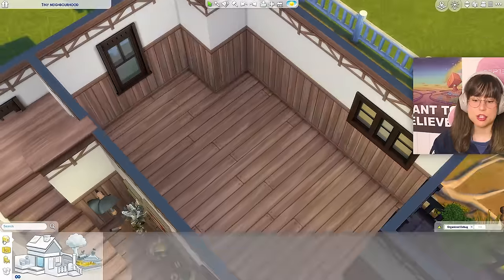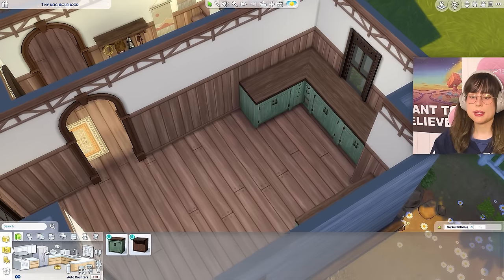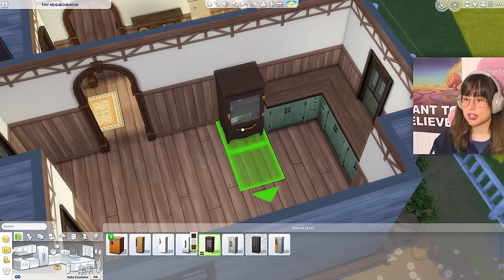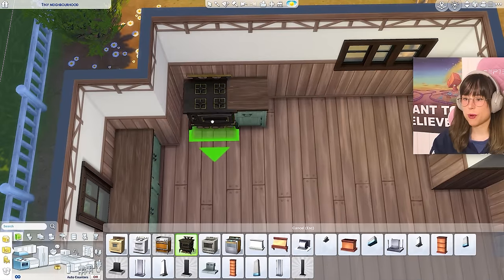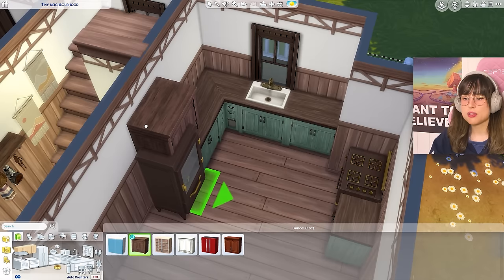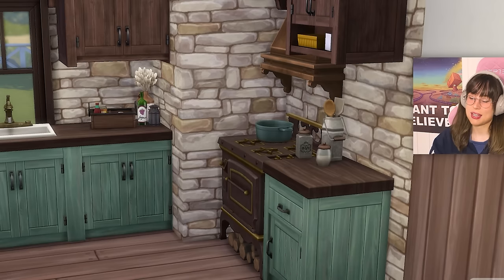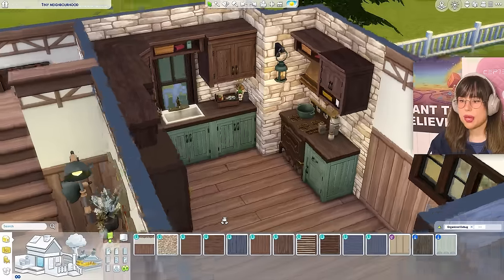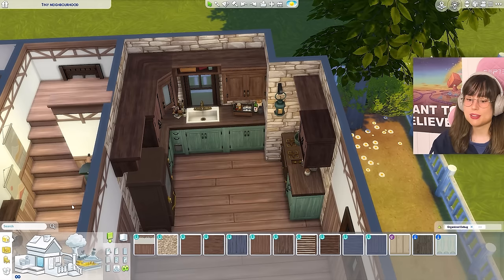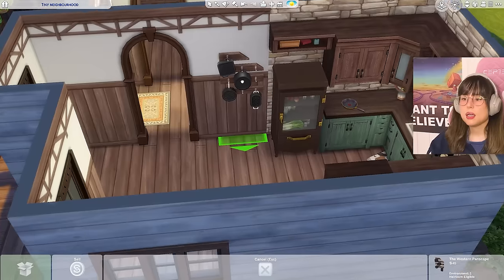For the kitchen: green counters — that seems right for today. No fridge in packs, going base game. Adding a stove, a sink, cabinets and nickety-knacks. I actually managed to find some kitchen nickety-knacks — who would have thought! Added a stone wall accent and columns to frame the kitchen.